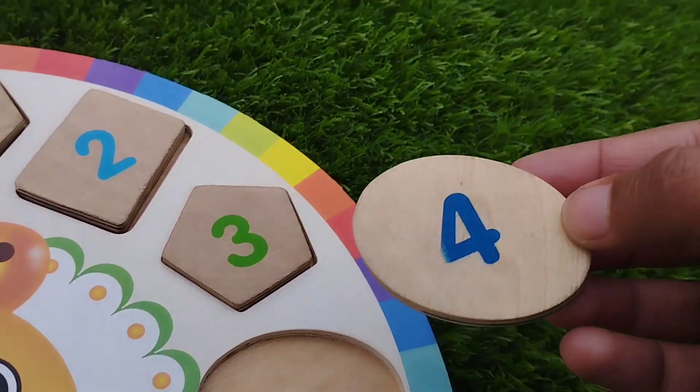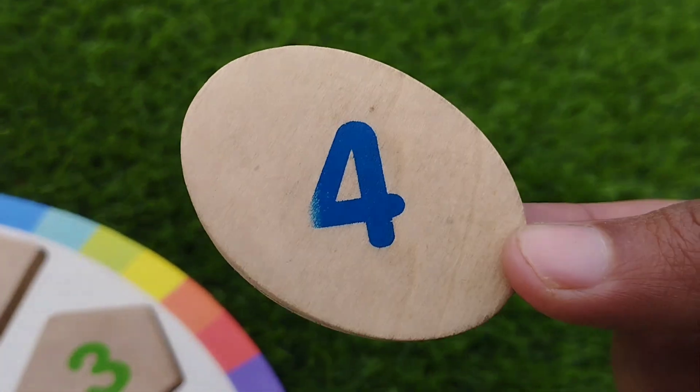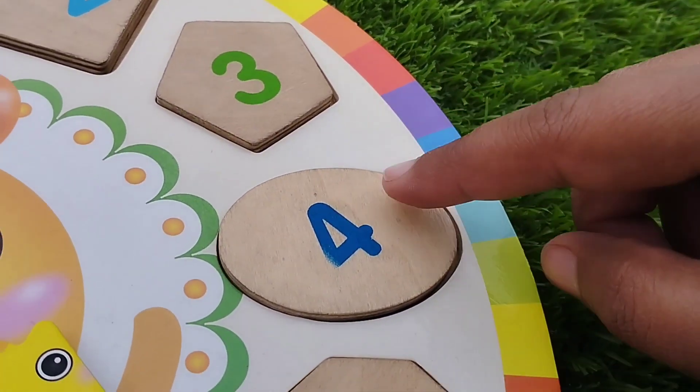The next shape is owl. The number is four. Owl has no corners.